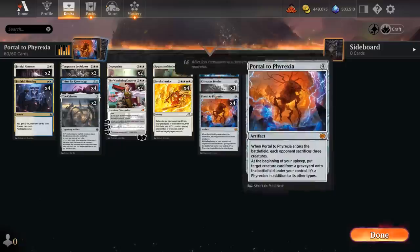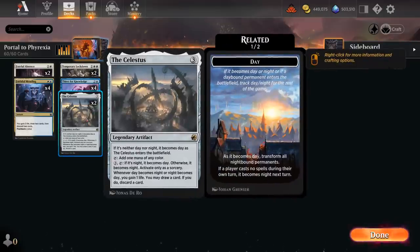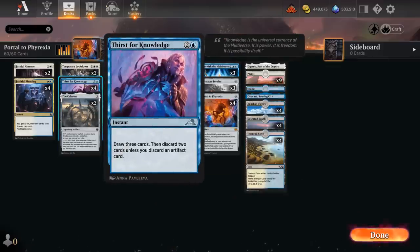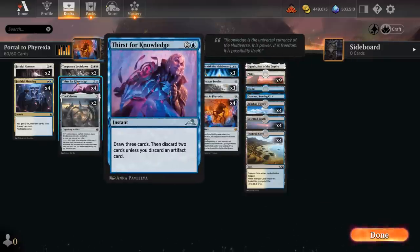That's our late game — cheating expensive spells onto the battlefield as early as turn four, since we have access to two copies of the Celestus to give us an extra mana on turn four, and it can also help us discard and draw as it switches between day and night. We've got additional discard outlets with four copies of Faithful Mending on turn two: gain two life, draw two cards, discard two, and we can flash it back. We also run the full set of Thirst for Knowledge to draw three cards and discard two, unless we discard an artifact card.